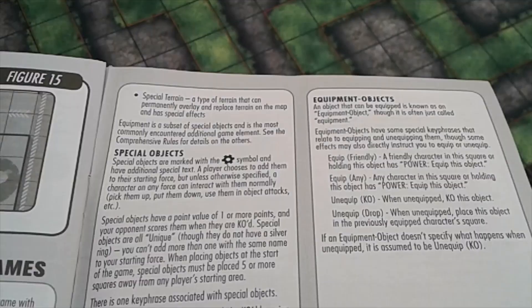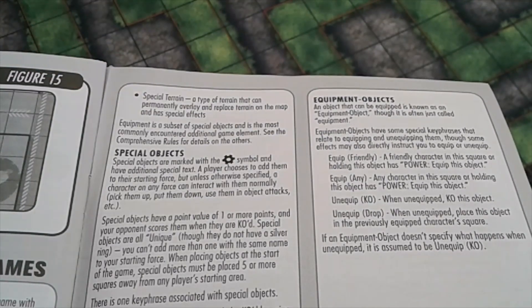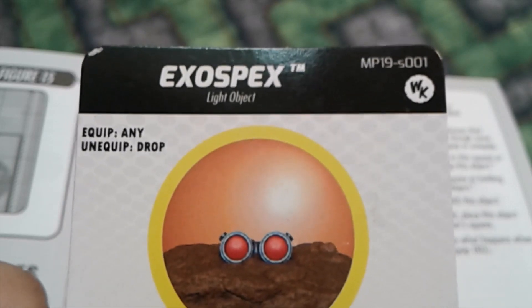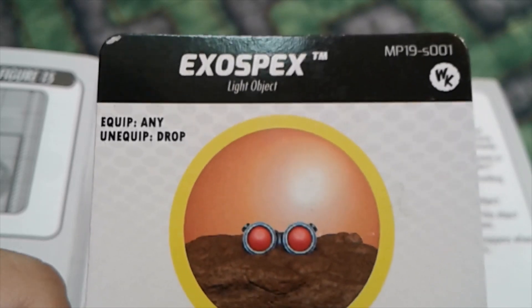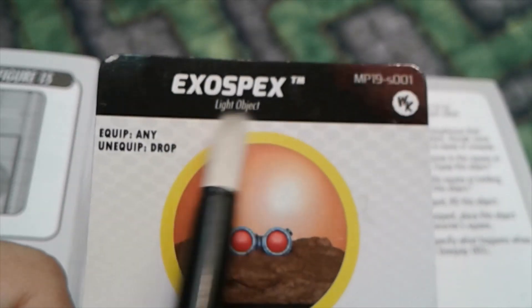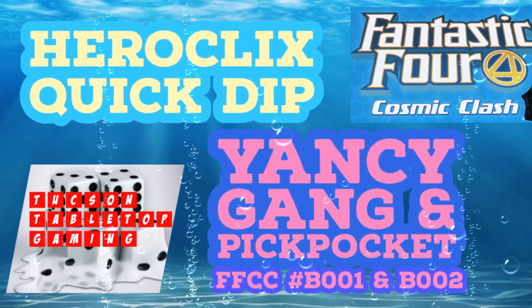You need to get the object into the square of the character you want to equip, because equipping requires it to be in their square — that's different from a pickup. From the rulebook: 'Equip — a friendly character in this square or holding this object has power. Equip this object.' On equipment it shows the stipulations. The exospecs has 'equip any,' and if it becomes unequipped it drops. Different objects have different stipulations, and the color ring tells you if it is light or heavy.